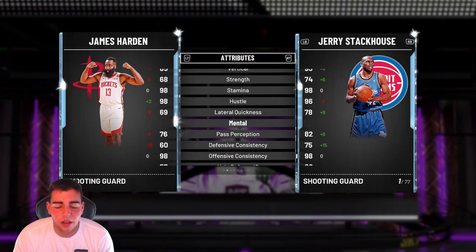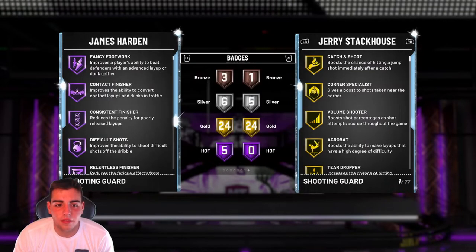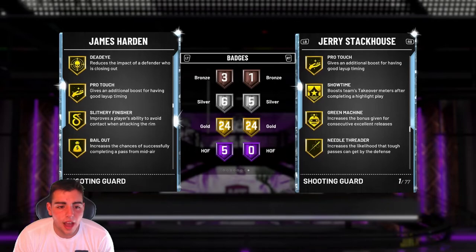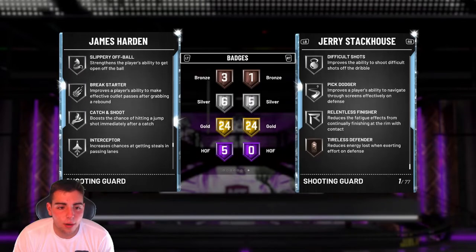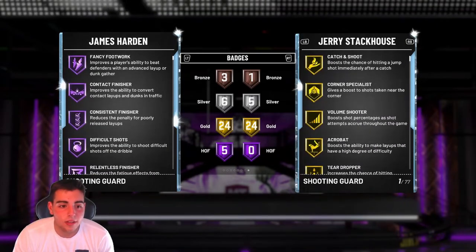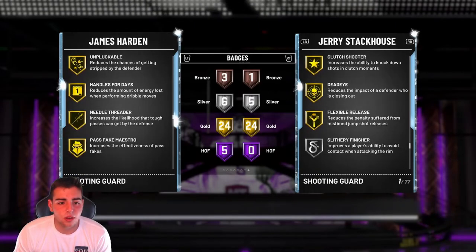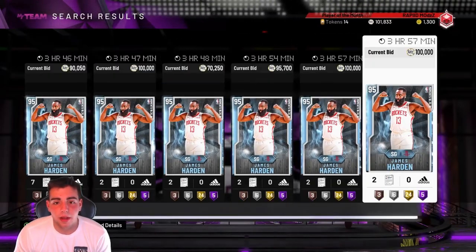They never give Harden good cards, I don't know why. His three's good, but this card's terrible. Does he at least have good badges? Does he have green release and shooting badges? Dimer, hot start, hot zone, green machine, Deadeye. Does he have quick draw? He doesn't. They've just released a bronze range extender. This card is so bad — he doesn't have any quick draw. So honestly in my opinion this card is terrible. What do you guys think? Personally I think it's really bad. New Diamond Harden, nothing special in my opinion — terrible card.